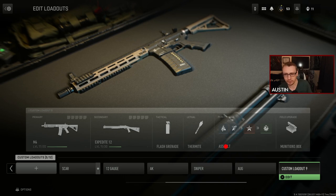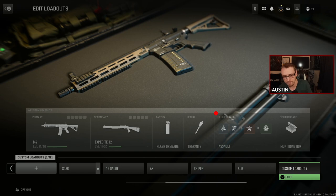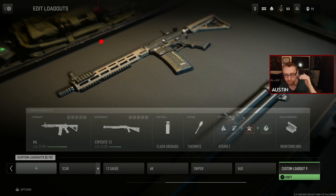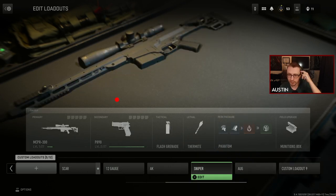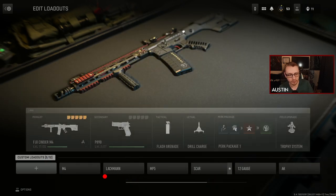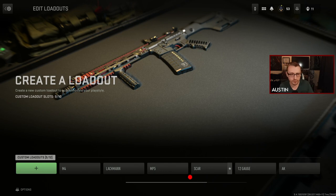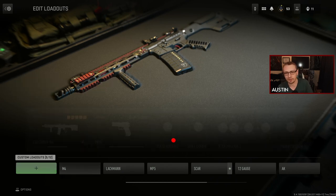MW2019 had a better system, displaying things vertically — gun, secondary under it, then tactical, lethal, perks, and field upgrade below that. Even if you keep this space over here to look at your gun, making the class list vertical is crucial, especially in-game when you're swapping between classes fast and you just want to see: do I have a sniper class? Yes? Okay, hop in quick. Also, custom loadouts starting at 9 out of 12 — I don't know why they don't just start with the max and make them default.